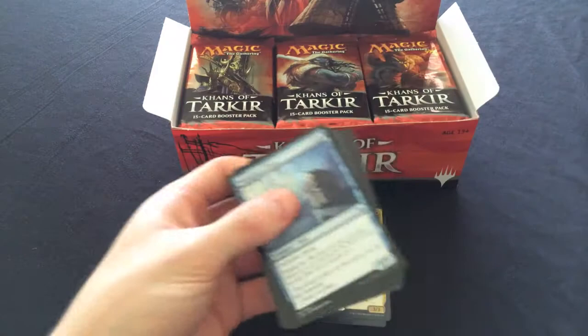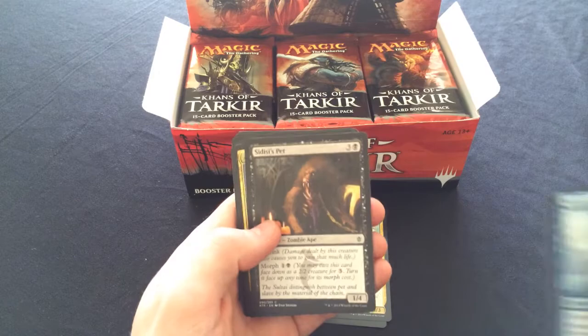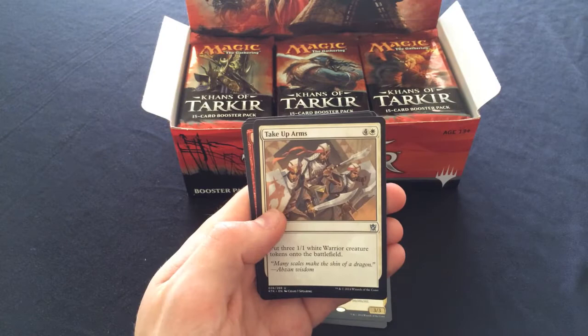Treasure Cruise - that's a common to be taken care of though, especially a foil one. They're worth like 20 bucks Australian right now which is huge. Mistfire Weaver, Armored Corpse, Take Up Arms - nowhere near as good as Holding Out Best.